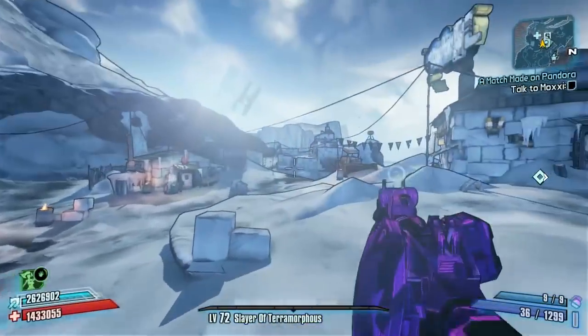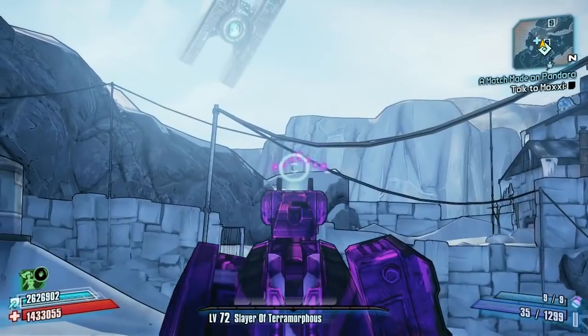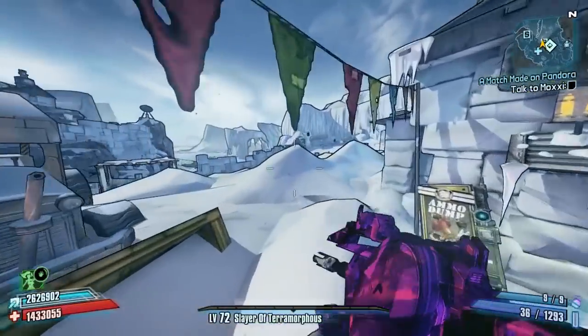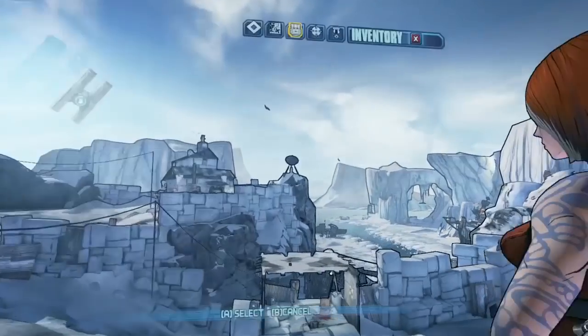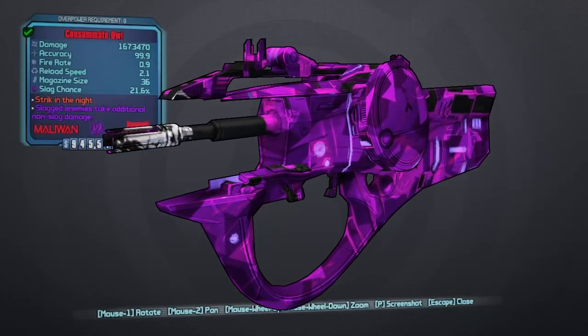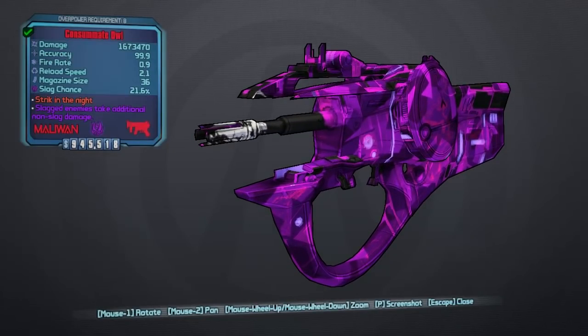Come into the game and execute it via the console command in-game. If done successfully, that will change your Owl from the Tulane, and you'll see it's a fully purple weapon. Your shots should look like this if you've done it successfully. It's now red rarity, it says 'Strike in the Night' for the red text, and you can see this skin — it's like a camo purple color, looks pretty good.